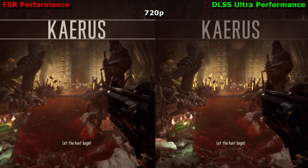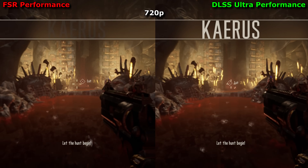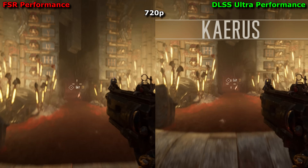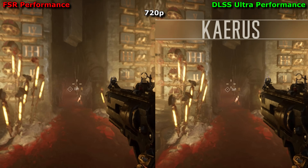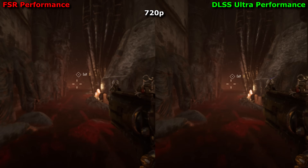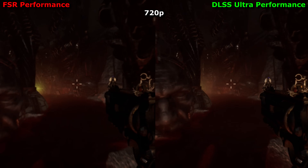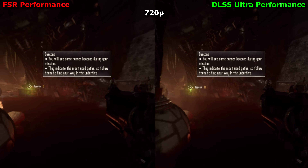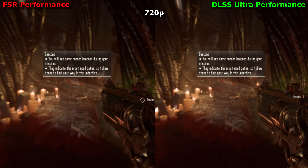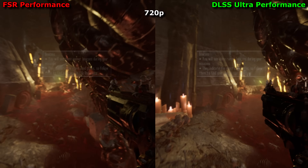I've received criticism for focusing too heavily on still shots, so now I'll show a run through the first level with FSR on the left and DLSS on the right, both using the fastest setting of upscaling available. At ultra-low pixel counts, I believe that DLSS remains the better option for resolving motion. It displays fine details from further away and retains more clarity on textures. Any checkerboarding or pixel crawling present on the DLSS image is also present with FSR, and if anything, is even more noticeable with FSR when in motion.